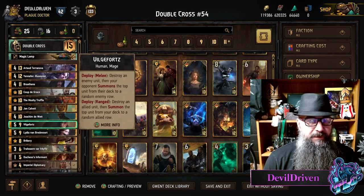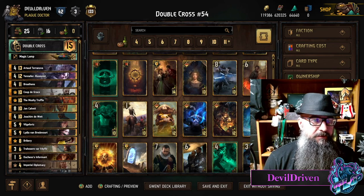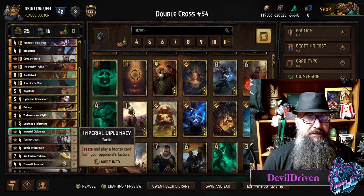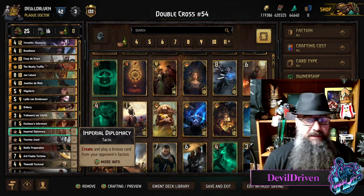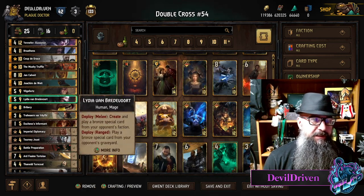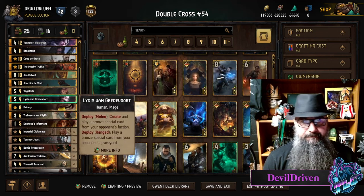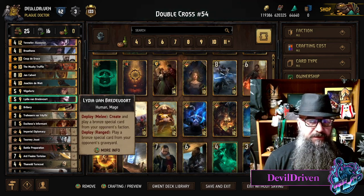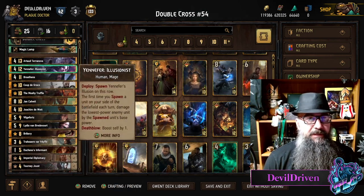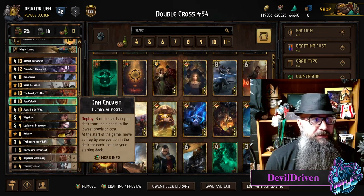Especially if you're on blue coin. Vilgefortz can be huge — somebody goes tall with something, kaboom. You still got Diplo, you might get some spawns out of that. Cheap stuff with Terra or Tortoises. Lydia can be pretty great with a Create, or playing something your opponent played — maybe they play a Harvest, you can play a Harvest now. I think the list functions pretty well.